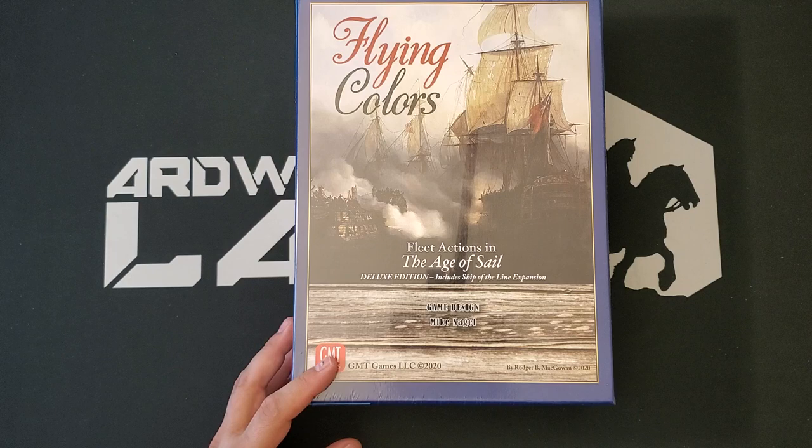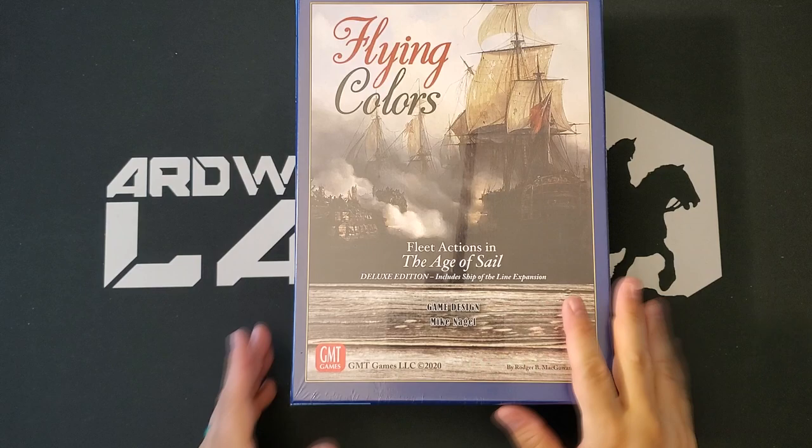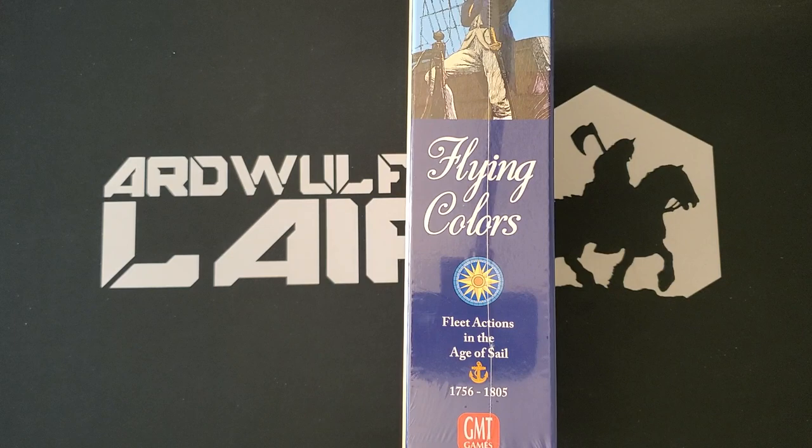There's another one out on P500 right now called, I think, Beneath the Southern Cross or Under the Southern Cross — it's going to be South American navies in the Age of Sail. That's definitely an interesting topic. I do have Blue Cross White Ensign, which is naval actions between the Russian and Swedish empires. That looks pretty interesting as well. So let's bust this guy open and see what we get.